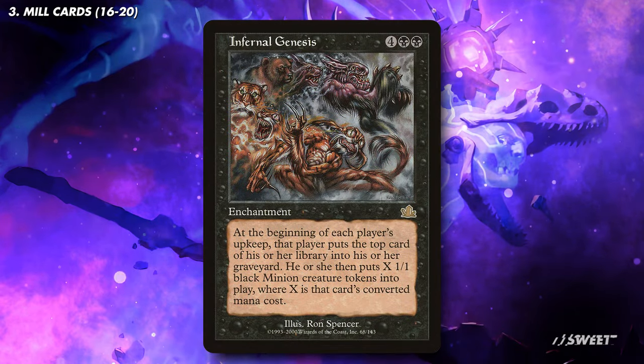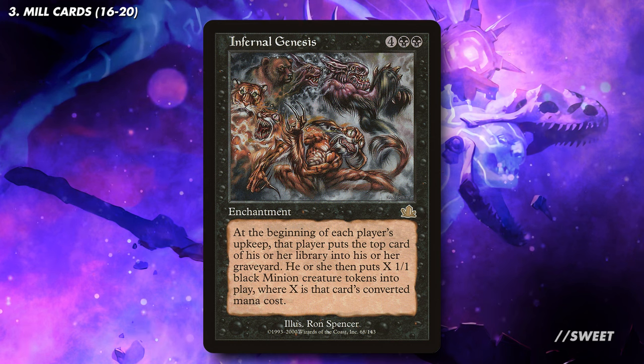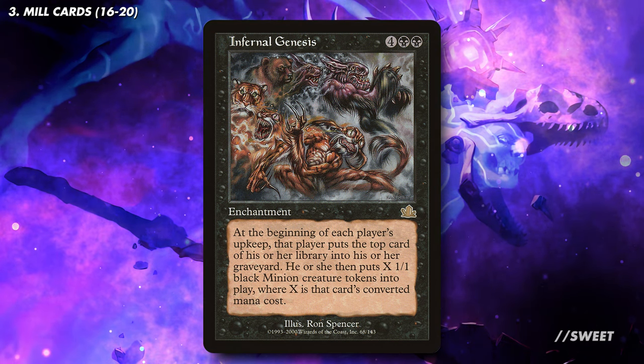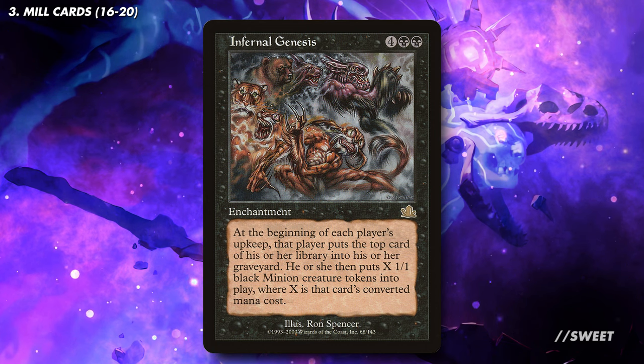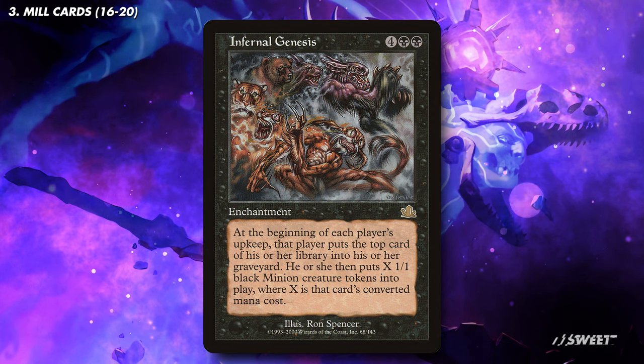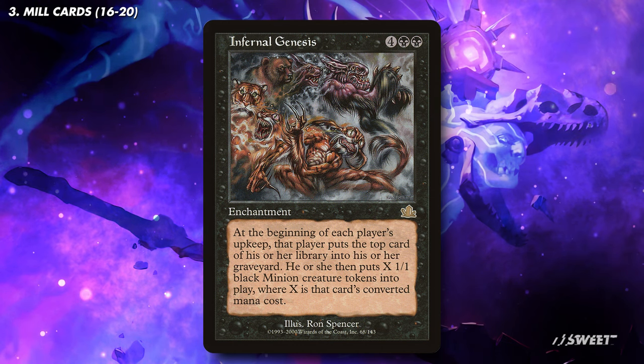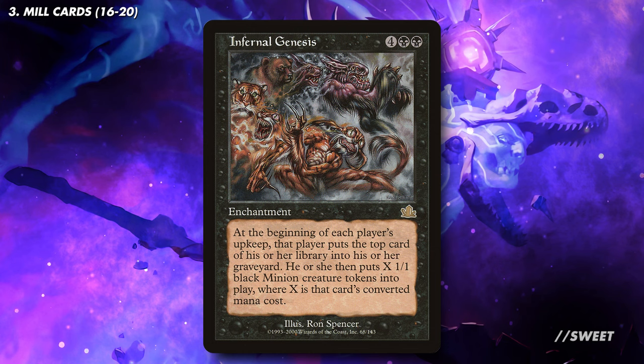Next up we have Infernal Genesis. I think this card is really cool. At everyone's upkeep, everyone mills a card and makes 1/1s equal to the milled card's mana value. I know this is a little cute and could backfire, but our deck will have a bunch of expensive things that we are playing anyway to pitch with our commander, so the symmetrical effects aren't really symmetrical — which is very important here.